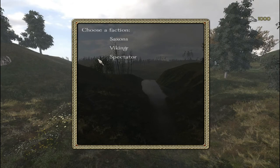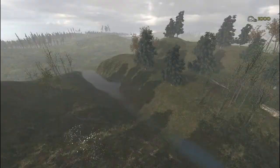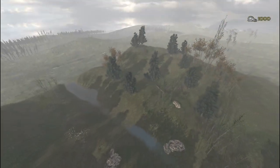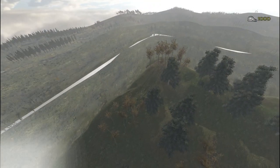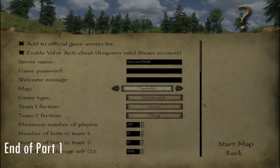The next map — and I'm probably butchering the pronunciation — is another small map. You've got a little river in between; it's pretty much straightforward, direct confrontation, nothing too fancy. The next one after that is Firenebo.